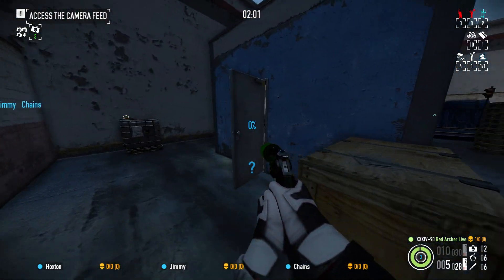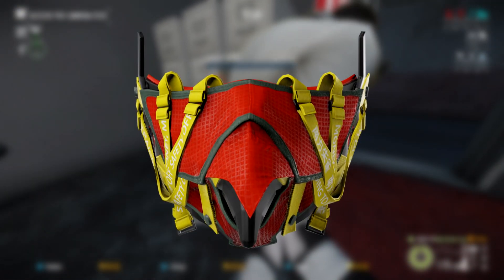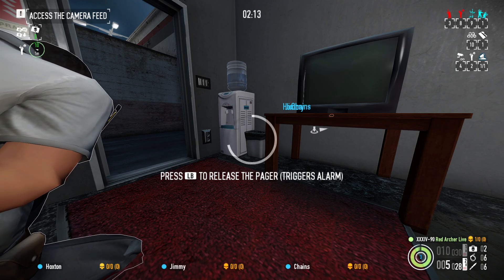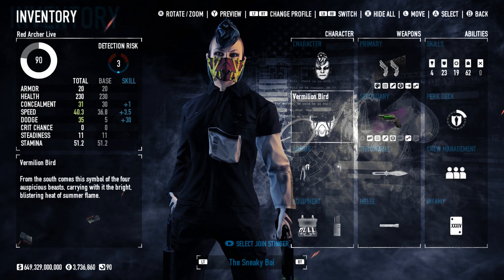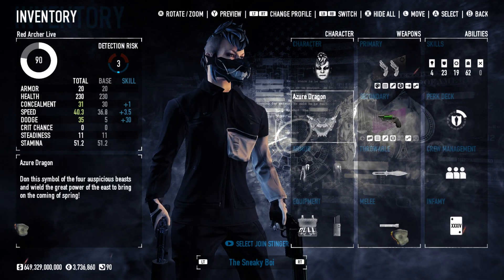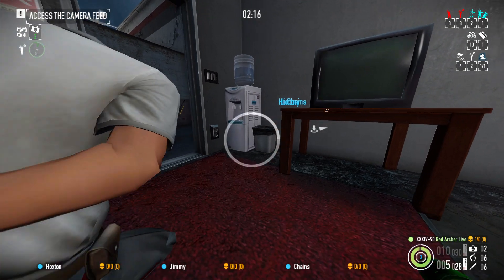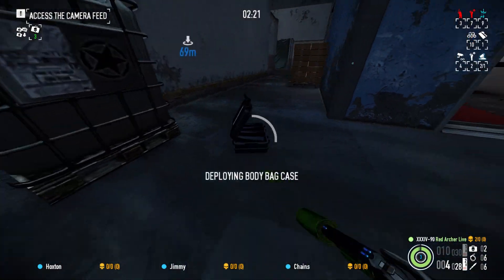The masks, however, are a different story. We have the Azure Dragon, the Black Tortoise, the White Tiger, and the Vermillion Bird — all four of which I really like in their own way. The Vermillion Bird is maybe the weakest of the four; the straps look a bit odd in my opinion. But the Azure, Black, and White masks are all really well designed. It's cool to see some masks that aren't following the typical full-face design. Out of all the items in the Guardians Tailor Pack, the masks are the strongest asset — there's no question for me.